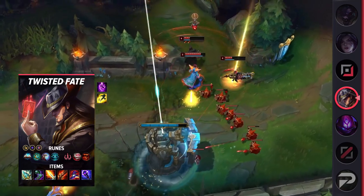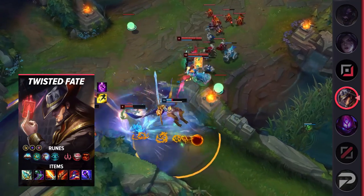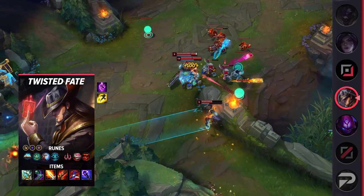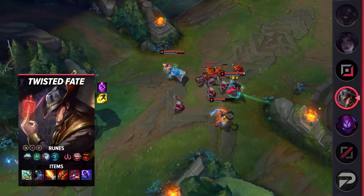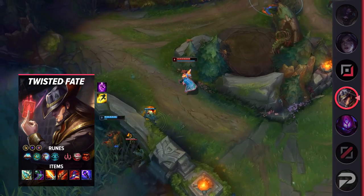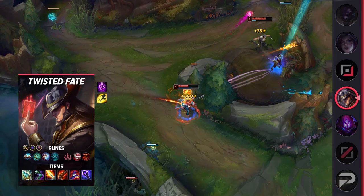Attack Speed is great for Twisted Fate's E and also makes his last hitting a lot easier, letting you pick up that necessary gold. His items are Rod of Ages, Sorcerer's Shoes, Lich Bane, Rapid Firecannon, Rabadon's Deathcap, and Void Staff. Rapid Firecannon continues to be a powerful purchase on Twisted Fate — the extra range combined with the extra tankiness from Rod of Ages allows him to consistently and reliably impact games. We're finished with the mid lane builds, so we'll put them up on screen for you.